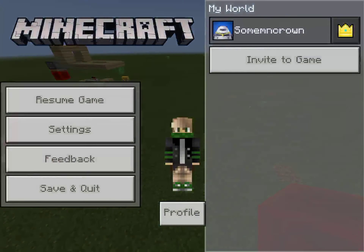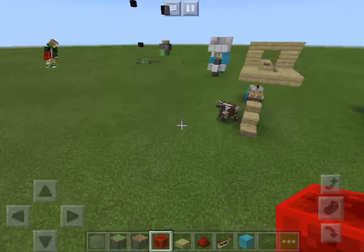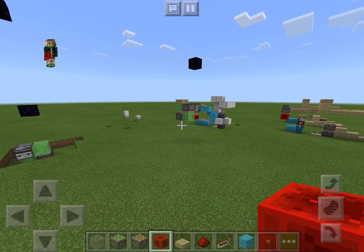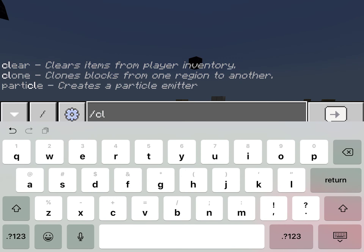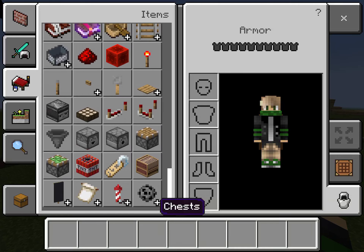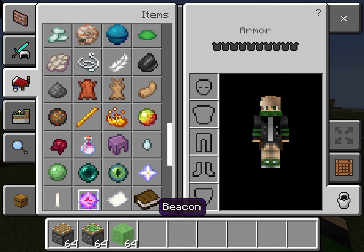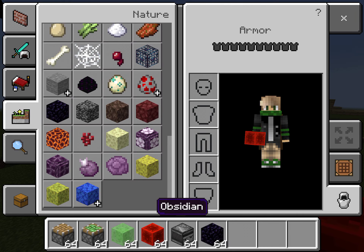That is a majority of it. Let me just turn it to peaceful so there's no mobs. And then I think just for the fun of it, since this video is pretty short because that was easy, I'm going to show you how to build a quick little flying machine. Disclaimer: this flying machine only goes up. What you're going to need for this is a piston, a sticky piston, a slime block, a redstone block, an observer, and some obsidian.